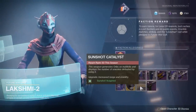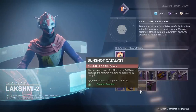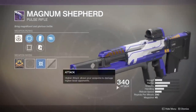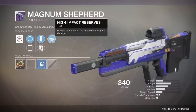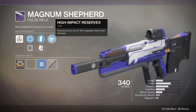We have the all-important Sunshot Catalyst — that's what I'm going for this week. And then we have the Magnum Shepard, which is a 390 RPM kinetic pulse rifle that has High Impact Reserves. So rounds at the end of the magazine deal more damage — it starts ramping up at 50% magazine capacity, and the last couple bursts do the most damage.